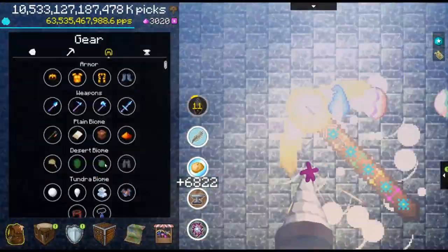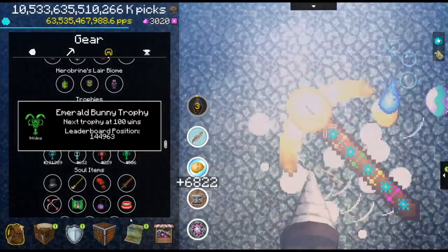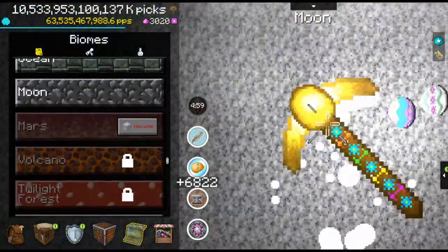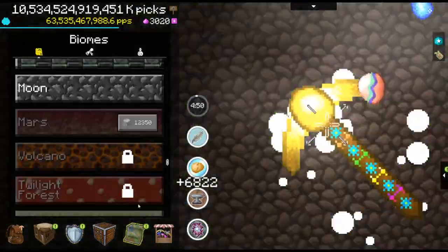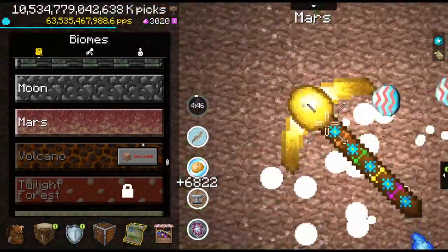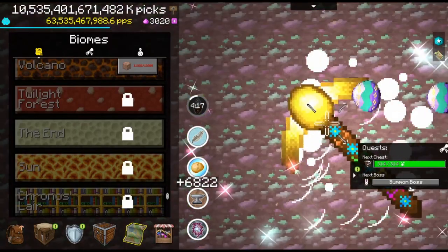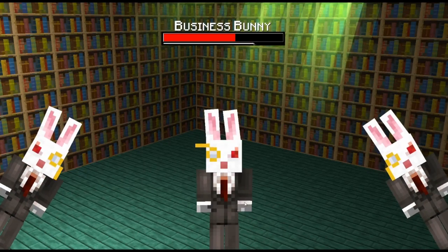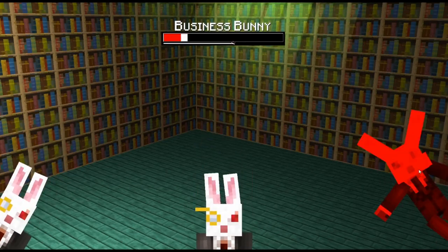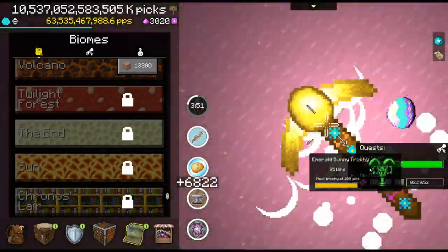Then the bunny trophy in the gear menu: just scroll down to the trophies, click on the bunny, and it should be somewhere here. The next is any artifact — you don't need a specific one, just click on any and it should be anywhere on those artifacts. The next one is the trophy amount update screen after defeating a boss: just defeat any boss — I'll quickly defeat the bunny boss right here — and once you've killed it, on the screen where it shows your updated trophy amount, there should be another egg.